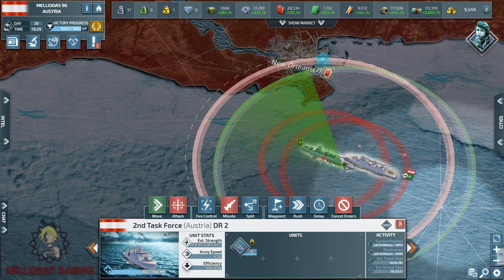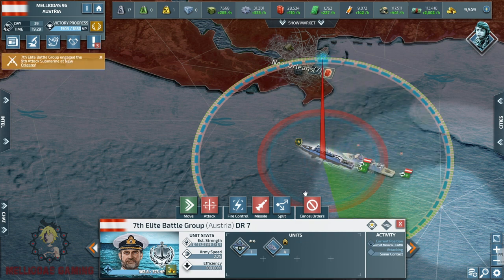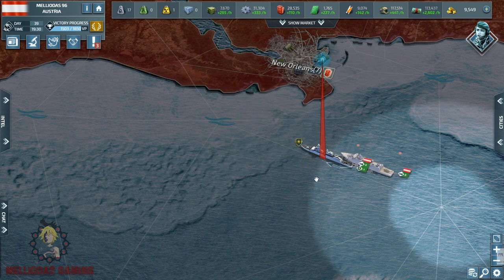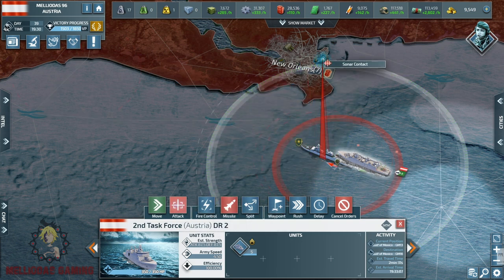There is a naval radar in front of us — and it's a sonar contact. This is why I always move my elite battle group on the front line: he is my vision for attack submarines. From the notification, it was an attack submarine. So America is building submarines, and this is going to complicate things.